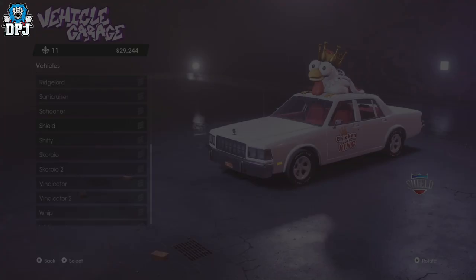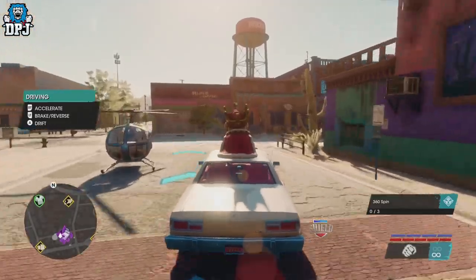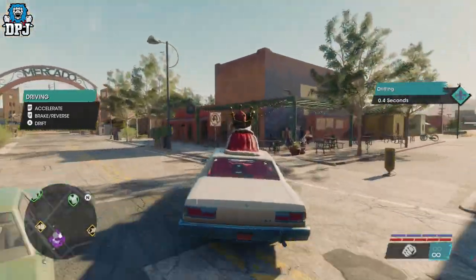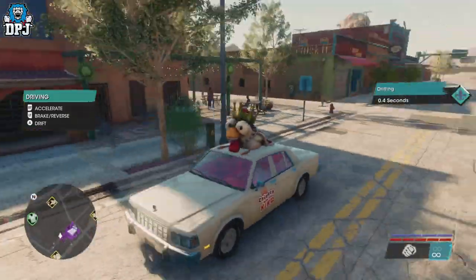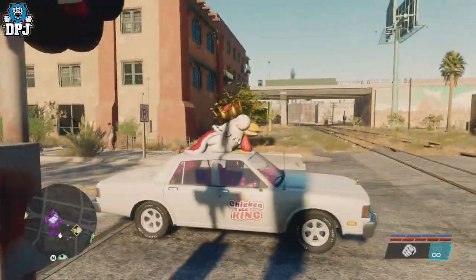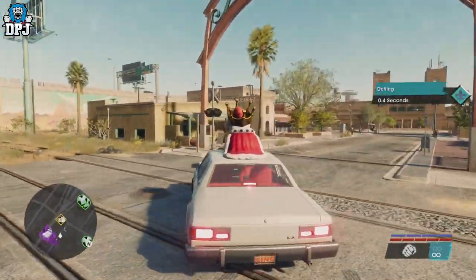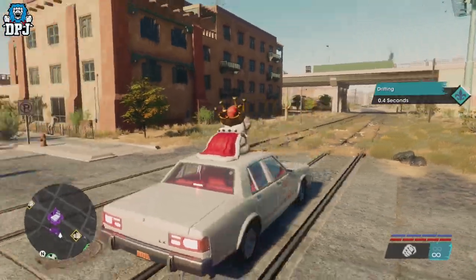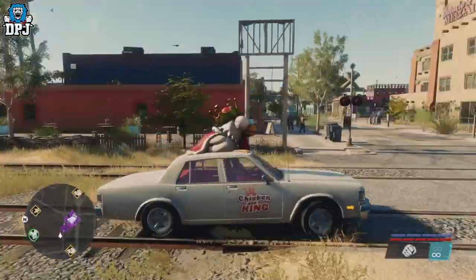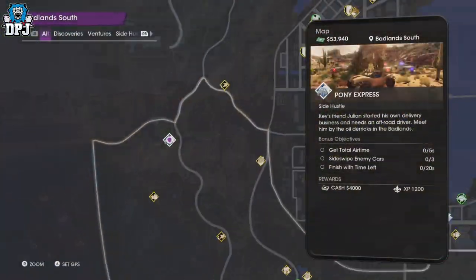The King Mobile is tied to a set of side hustles, side missions known as the Pony Express. Now the Pony Express — I think there's 12 in total — but you don't need to complete all 12. You actually need to complete 4 for an NPC known as Julian. Complete his 4 and he will give you this vehicle before he basically sets off into the sunset.